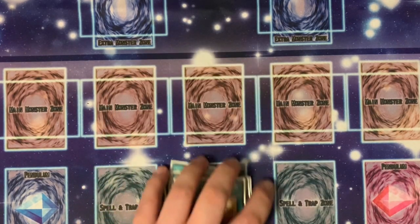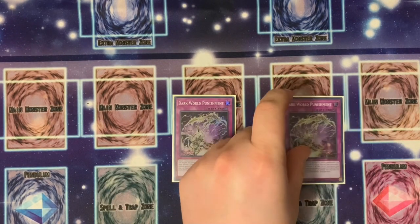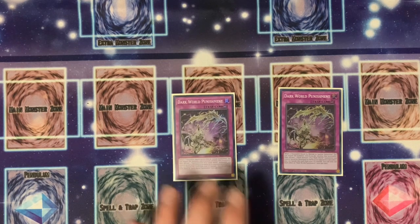For the traps, we're only running one — Dark World Punishment. This is a counter trap: when a monster would be normal or special summoned, negate the summon. If you do, destroy the monster, then discard one Fiend. If a Dark World monster you control would be destroyed by battle or card effect, you can banish this card from your graveyard instead. You can only use one of those effects per turn, but it's a very good card and the artwork looks really nice.